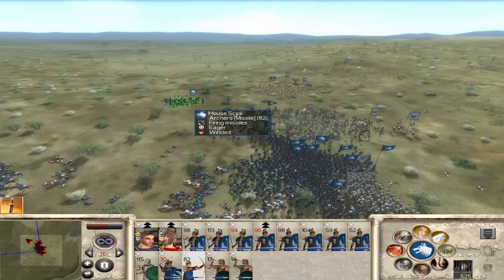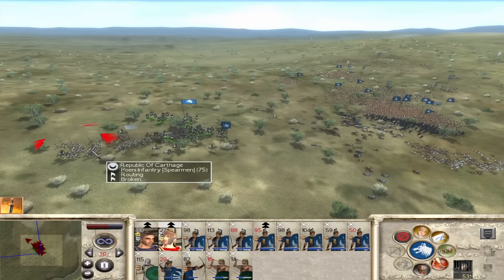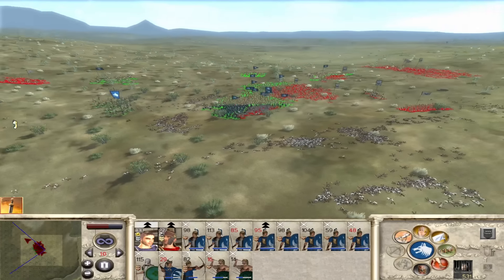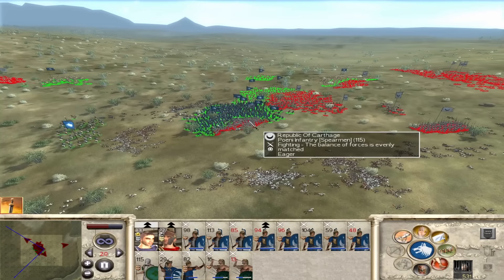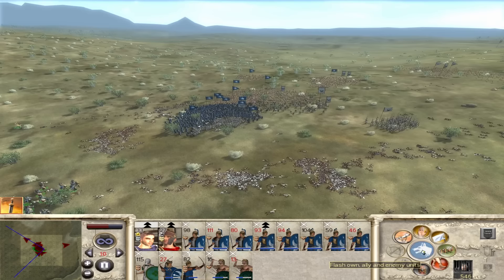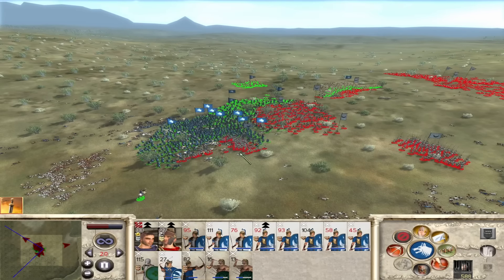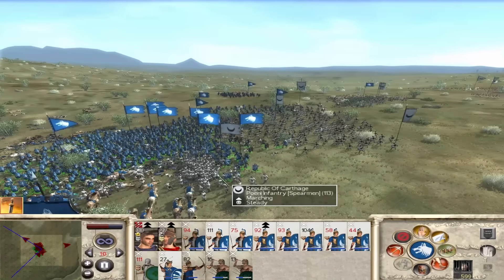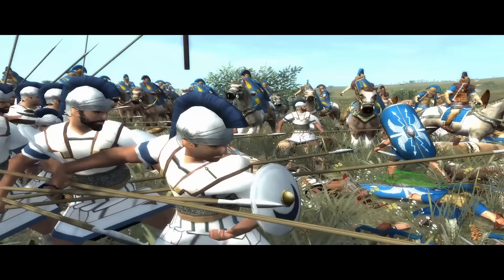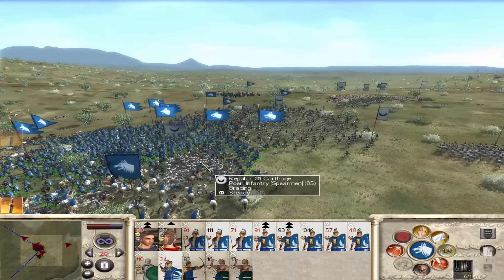Archers, shoot at their general. Run those down - I do want those Phoenician infantry all destroyed. I think we've won the battle. If our morale can hold, get this cavalry unit in the back and charge them. It is a phalanx unit but we'll charge them in the back so we should be all right. That should break them - wavering. Oh it's like they've got eyes in the back of their heads! Usually if you charge a phalanx in the back you're fine, but in this one they can turn their spear around instantly.